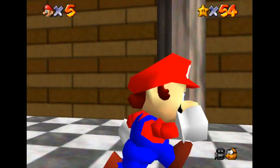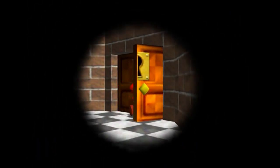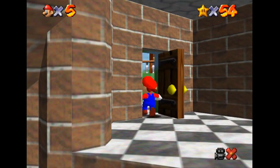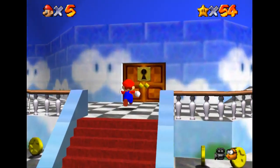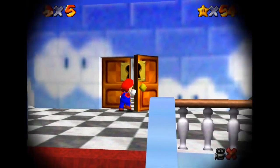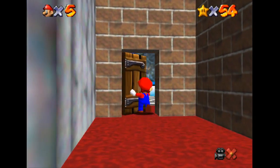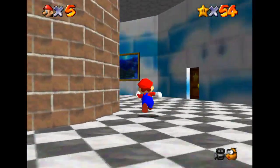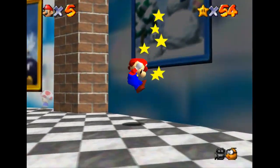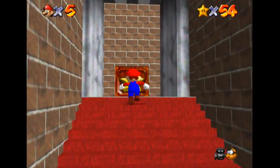Now let's go to the third floor where I have to show you a little thing. So yeah, let's just go up here and finally open this door. Over here we have another little stairway. Over here we have loads of paintings, some of which we've already seen, but there aren't any levels in here anymore. But yeah, let's just go up the stairs again and open this door.